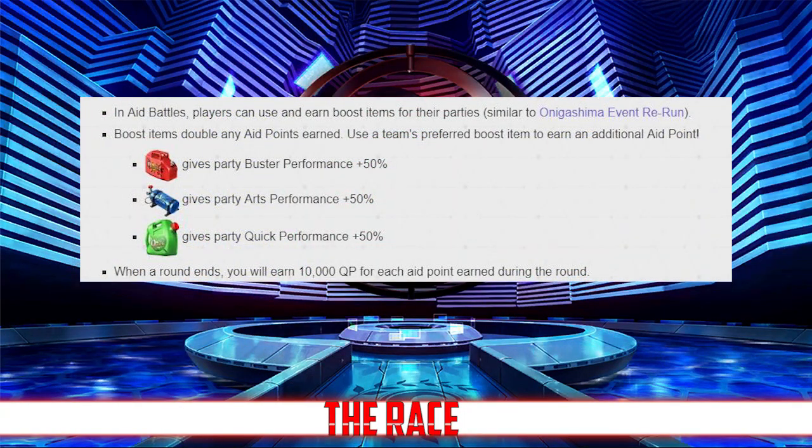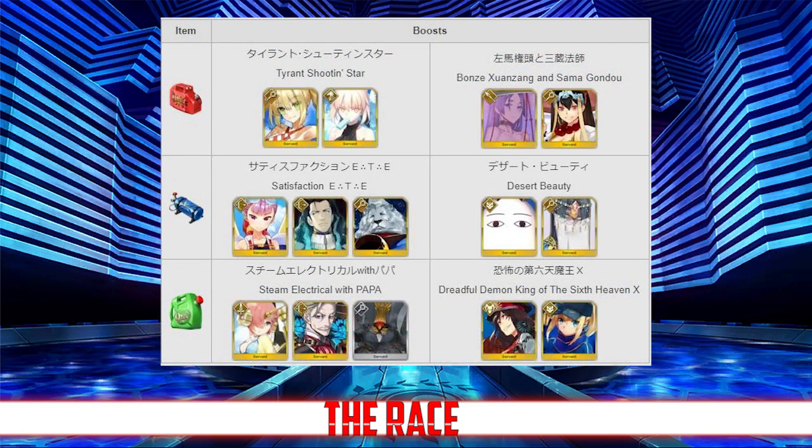Much like Onigashima's red, blue, and green beans that buff your party for raids, the Dead Heat Summer Race has red, blue, and green nitro that buff your party and give the racers you're aiding a bigger boost. Each team has a different preference: Buster Gasoline gives Nero and Raikou a bigger boost, Arts Nitro benefits Helena or Nitocris more, and Quick Oil gives Fran or Nobu a bigger boost. You'll also be rewarded QP at the end of each round based on how many support points you have, so the more you help the racers, the more QP you get.